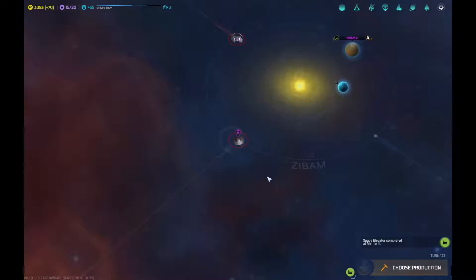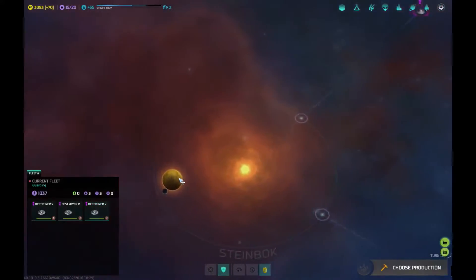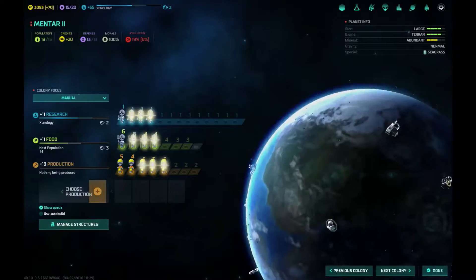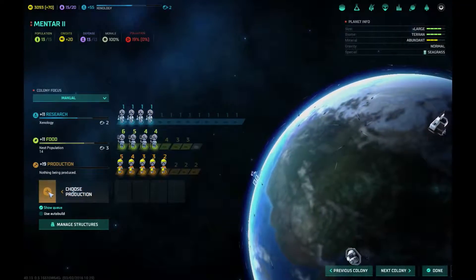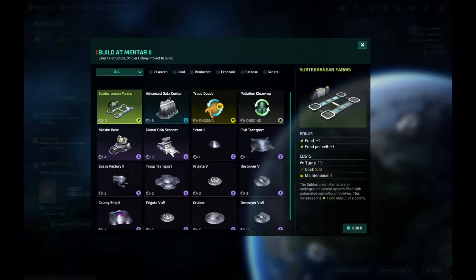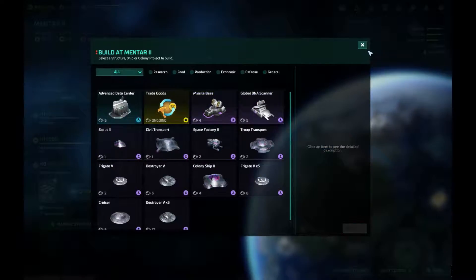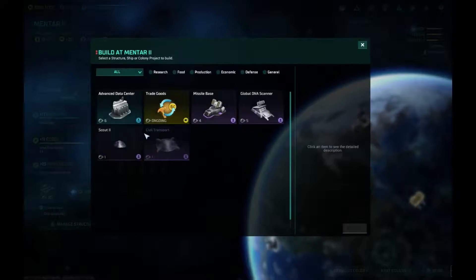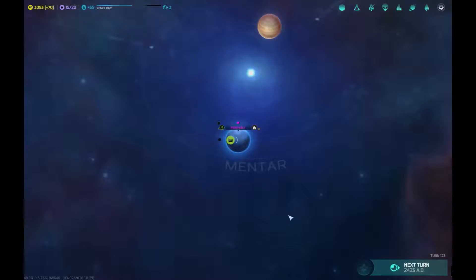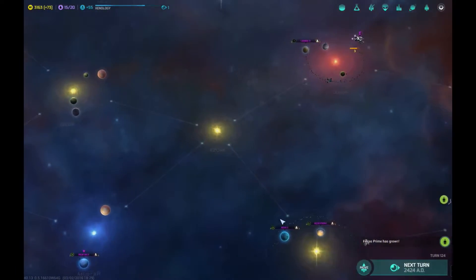Wow, that actually worked quite well. So there's got to be some sort of pirate base out here — I'm going to go check that out. 19% pollution — that's not cool. We'll throw up these — it's 10 turns, so we'll put that up. Actually, let's queue that afterwards so we can get food, then clean up the pollution, and then have some extra research. Some science — for science!